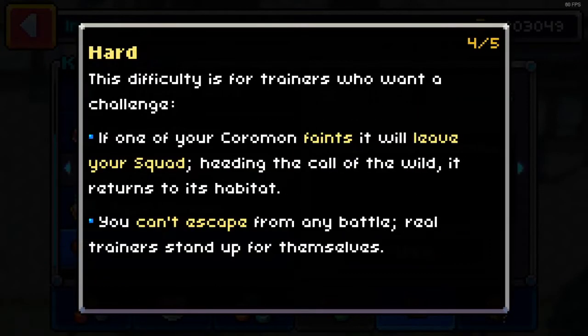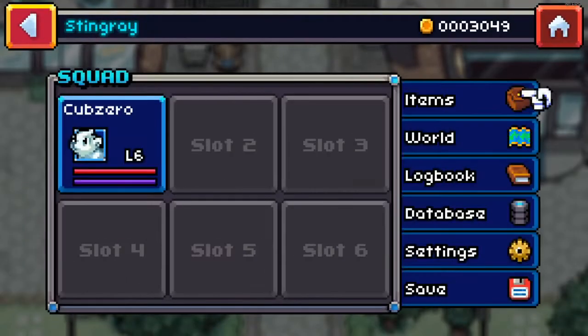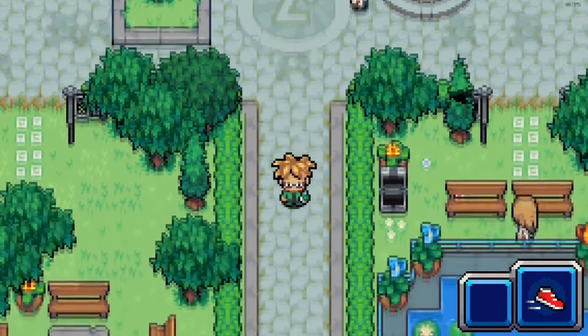On hard, if a Coromon faints it leaves your squad and you can't escape from any battles. In addition to that, we also can't use any recall items, so we have to travel the whole thing. And we have to catch the first Coromon that you encounter in each area. So if it faints or flees you're out of luck, but you're free to capture any perfect Coromon.